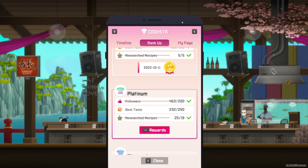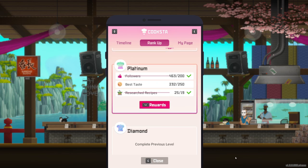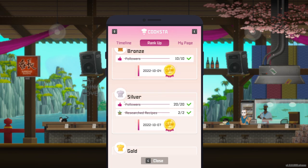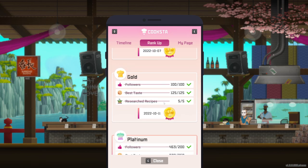What I'm going to be talking about today is best taste. That's one of the requirements whenever you want to upgrade on your Cooksta app — it pretty much upgrades the store for you. As you can see, each one has a best taste requirement, not in the beginning, but as you start ramping up, you can see that best taste is one of the requirements.